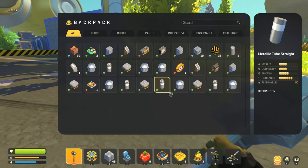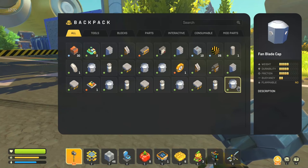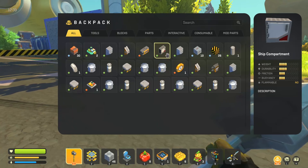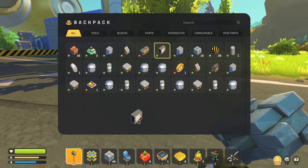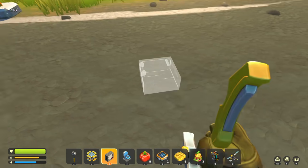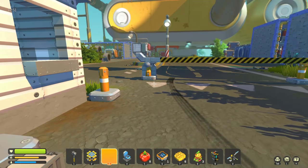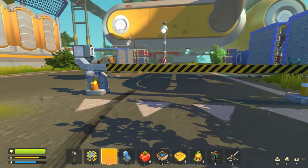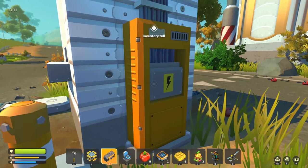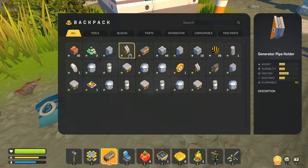Inventory full. There's single block stuff - what is this called? Road sign base, metallic tube straight. How strong is that for durability? This actually has a good amount of durability - five durability. Fan cap blade, there's a small pipe bin. What is this - a ship compartment? How much space do you got in here? None. Okay. Generator pipe holder.